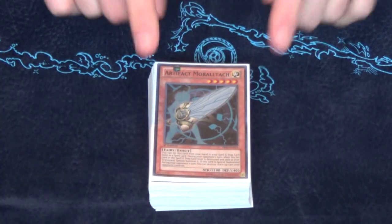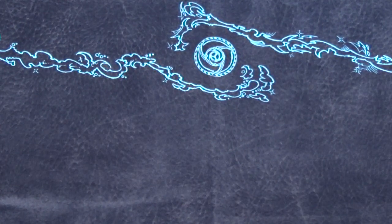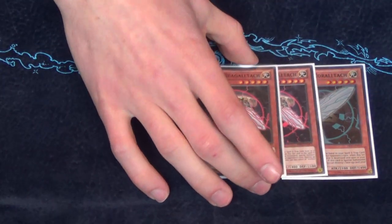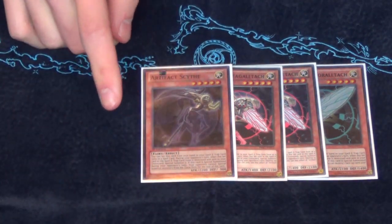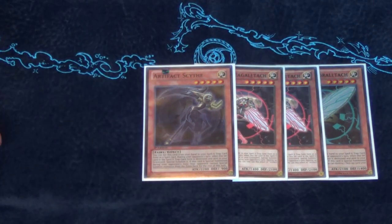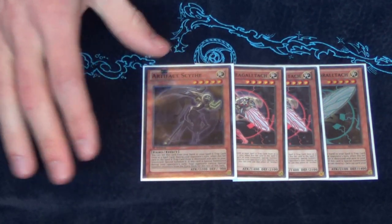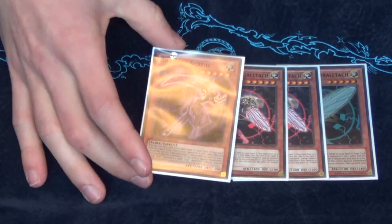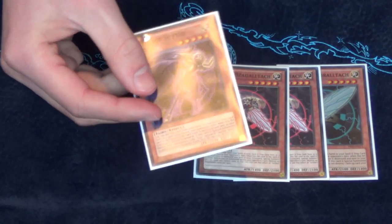Remember, this is a list with just the one Moralltach, because in January Moralltach will be limited on the Banlist. So you have your one Moralltach. I'll show you the Artifact engine first — you have your two Beagalltach, so this is what we know. Then I added a Scythe. Scythe has the same effect as every Artifact when special summoned during your opponent's turn, but then during the turn this card was special summoned, your opponent cannot use their extra deck for the remainder of that turn — shutting off Xyz, Synchros, Fusions.